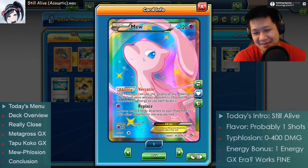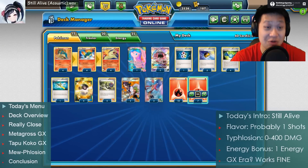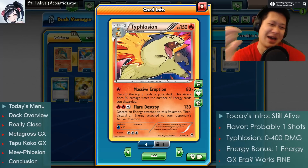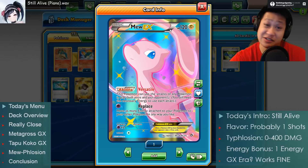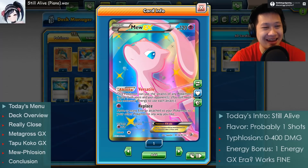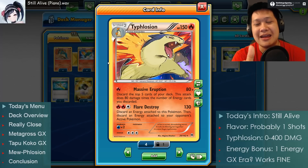Totally forgot about Mew. Versatile - copy anybody's attack. So you want to see a Mew-Flosion? Mew's Massive Eruption - Psychic Massive Eruption. He may have 20-30 hit points less, but you don't have to evolve him. He just uses the same attack for the same damage. Most of you should have seen the Typhlosion before, so today you'll just see him in the present era.